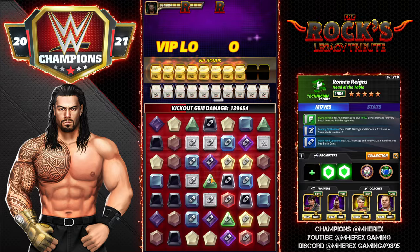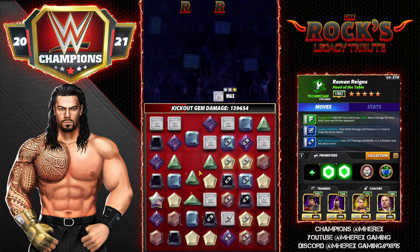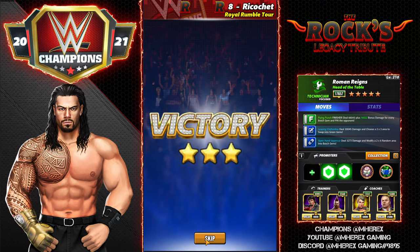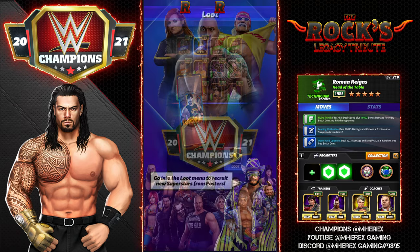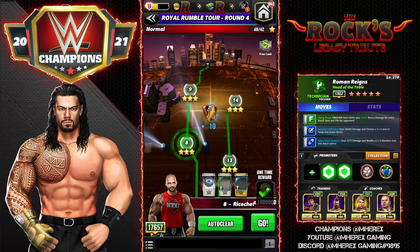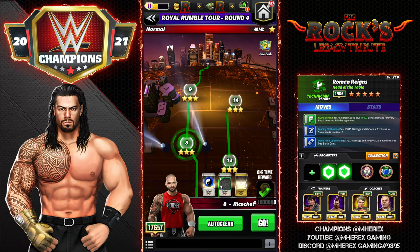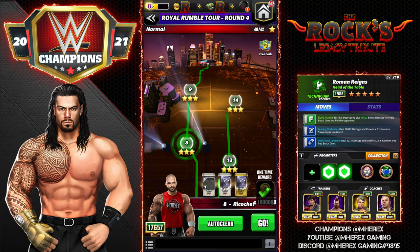That's a really strong move set. To get it to go turn one and finish them, you do need to be very careful with gem placement and have a slight amount of board dependency, but other things can help that. If you had Honky Tonk Man it'd be very hard for them to kick out. You could also replace Lacy with a blue gem down coach when going against acrobats, black with strikers, and it'd be hard to kick out — much like how I run Bayley with double armor.